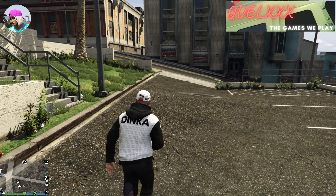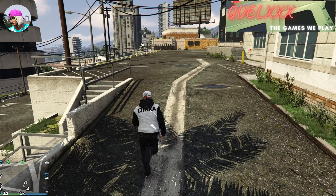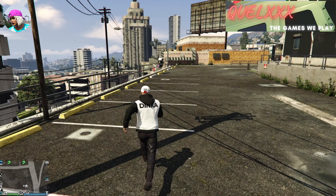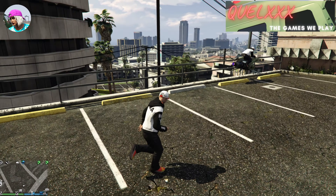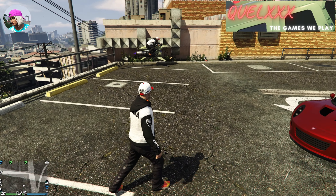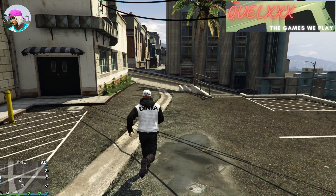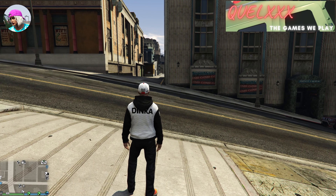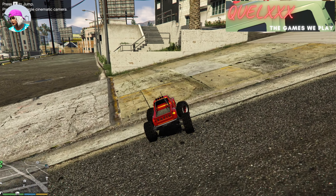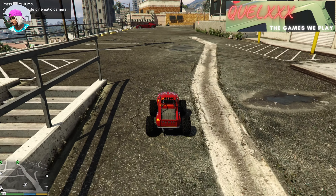Now before I carry on with this glitch, I want to show you something really funny. After you glitch into this, you can actually see yourself on your Mk2 Oppressor right outside the nightclub — I think it's trying to go somewhere. Now continuing with the glitch, I'll open up my interaction menu, go to inventory, and call out my RC Bandito. This is the point where you may drop through the map, so calling out your RC Bandito and then pressing F to exit will stop you from falling through the map later. You need to remember to do this.